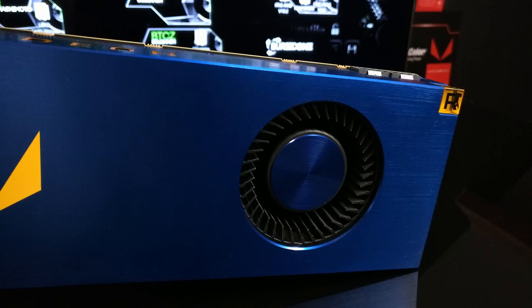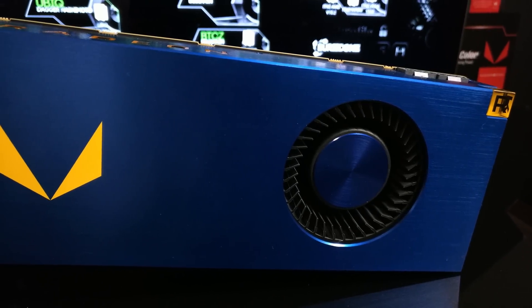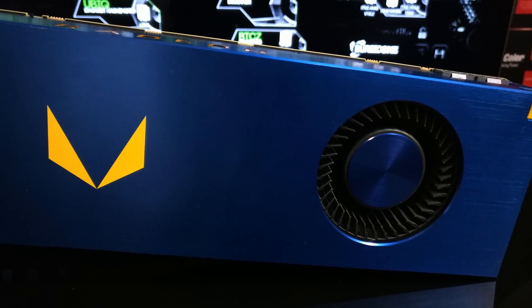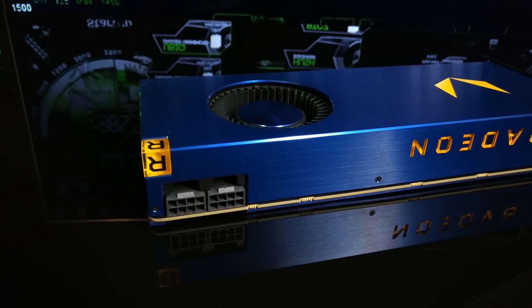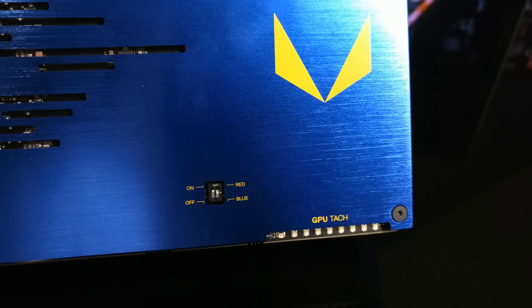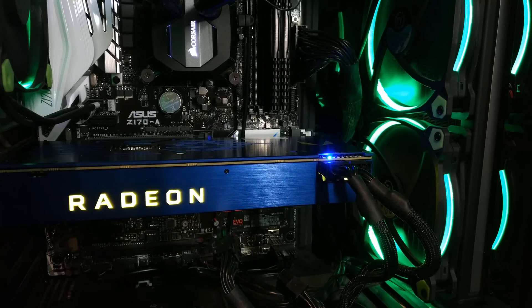First of all, let's talk about the look of this graphics card. It has a blue brushed aluminum finish with yellow stickers and LED lighting — a really odd combination. It also contains two 8-pin connectors on the top with indicator power draw lights. If you turn those to red it's going to look even more messy with three different colors, so I recommend turning it to blue.